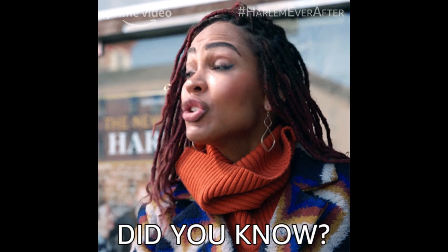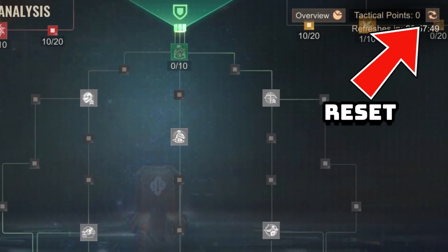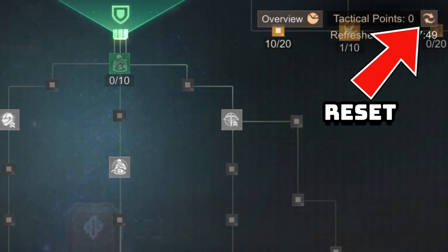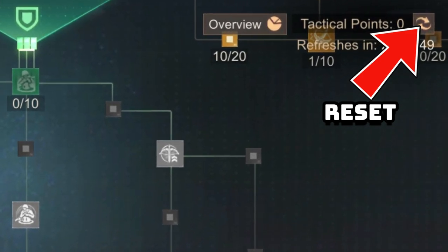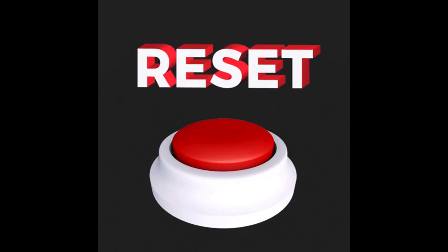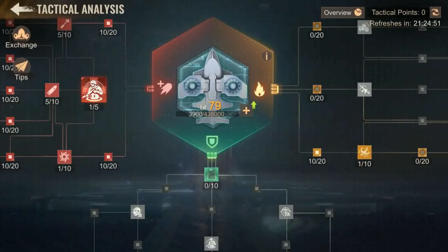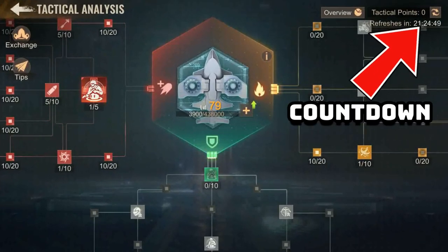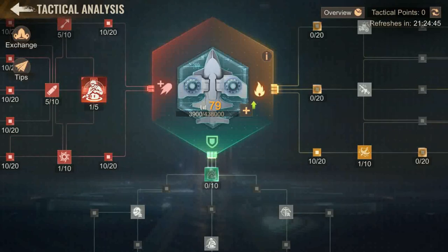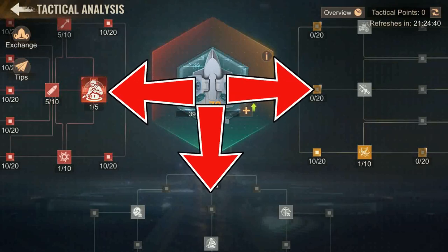In update 1.18.70, the developer introduced a reset button for everyone. Now you can reset your aircraft formation system — after you reset, all the tactical points and tactical analysis material used for upgrades will be returned. However, you must wait seven days before you're able to reset again. With this reset you can pick red combo 3, green shield 3, or yellow force 3.